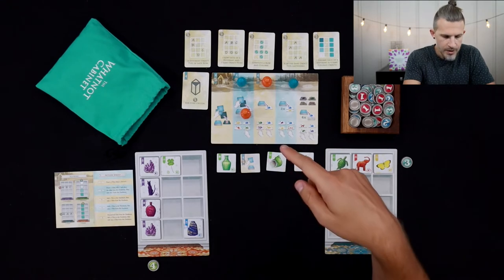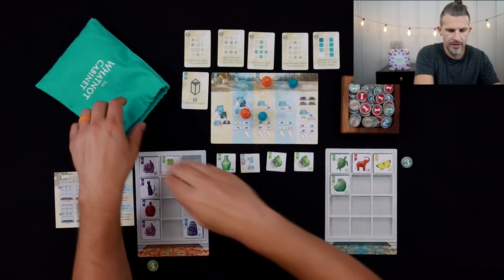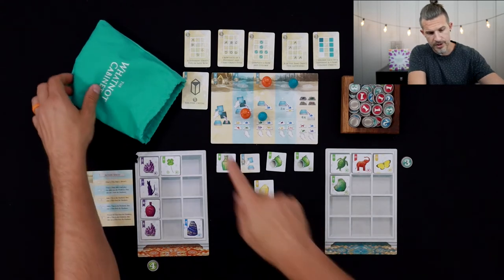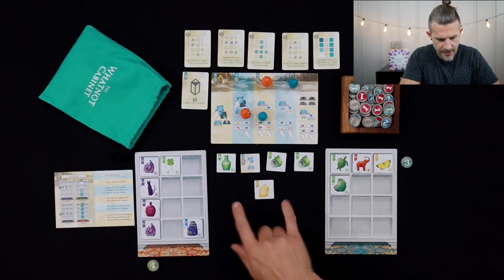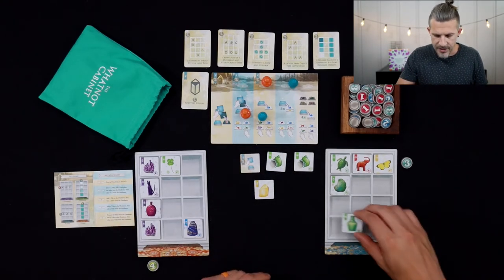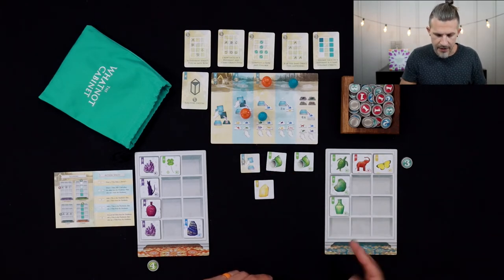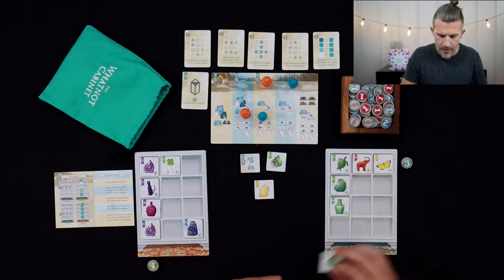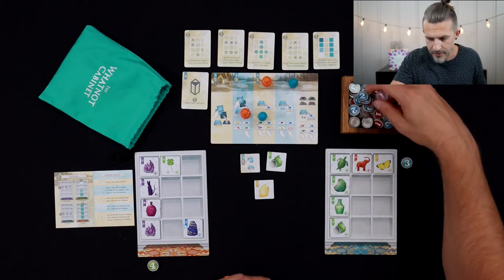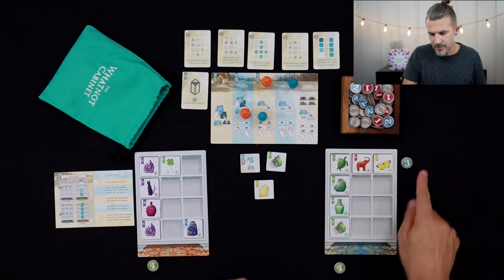Now she looks at these and she loves all these greens. She's going to immediately go down here, take one from the bag, put it in the outdoors. She absolutely wants this bottle — she knows I want a green bottle bad, so she's going to take it immediately. She draws two from the bag and completes the row, taking the one with a crown and placing it in. That's going to be worth four points for her because they're all the same color. She scored maximum points on that row.